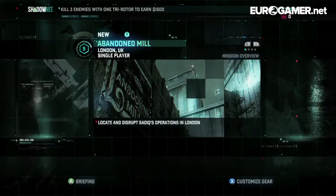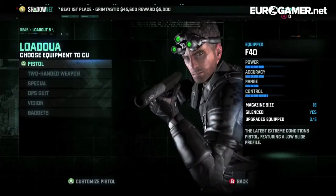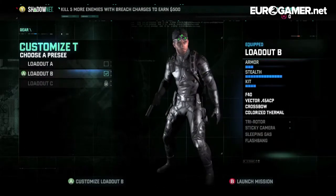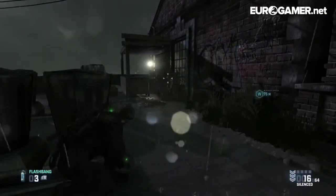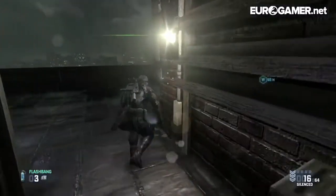Onto London and an abandoned mill on the rain-lashed banks of the Thames for some very dodgy cockney dialogue. But first, another stop to change gear at the game's loadout screen. It's also possible to upgrade equipment through an in-game economy that's new to the series. Thankfully, microtransactions are explicitly ruled out for Blacklist. Hooray!